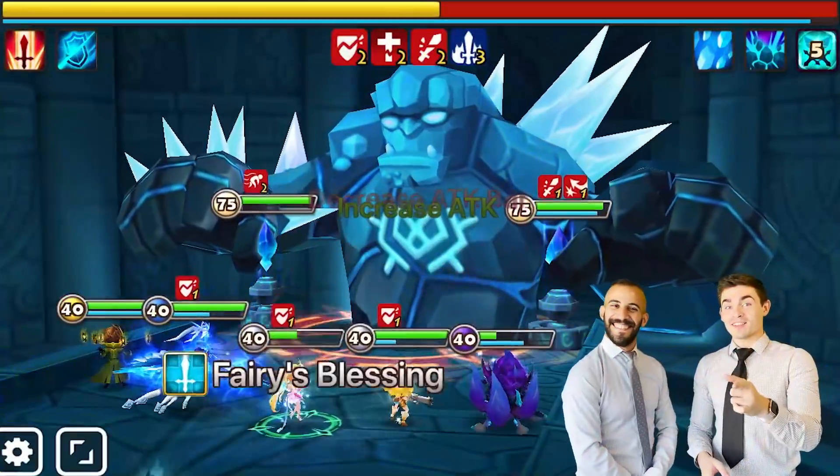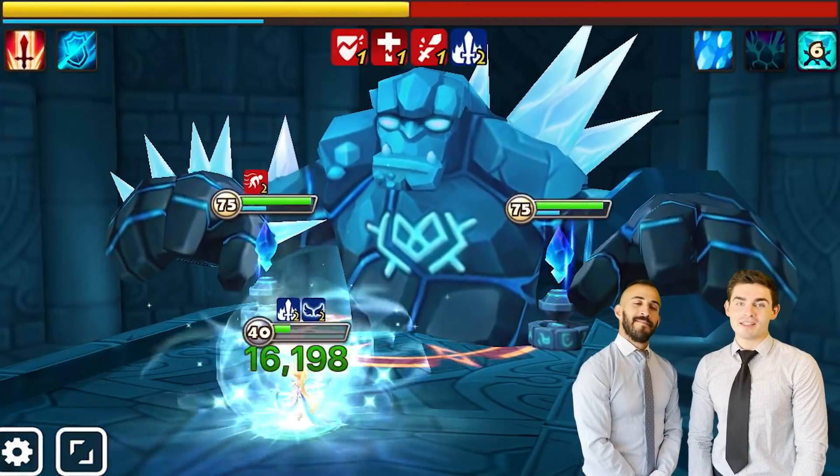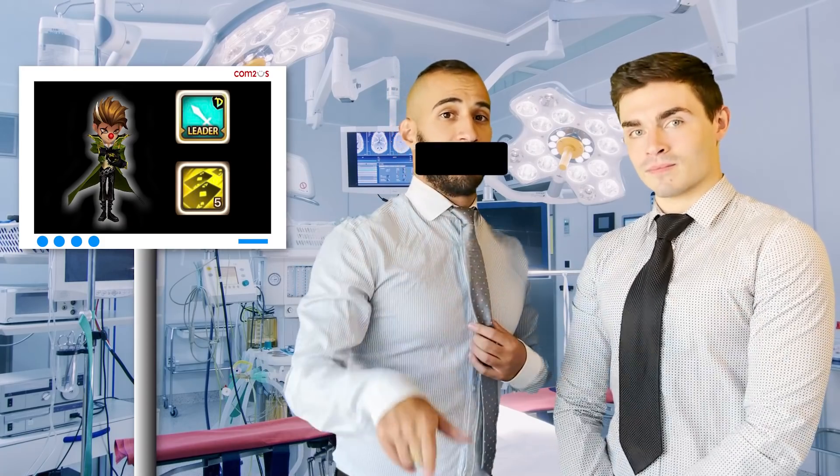First of all, you want to check for Lucians. If you find a Lucian inside your team, you may want to remove that, because it could add variance that doesn't necessarily need to be there. We all know Lucians are fun, but they are not safe.